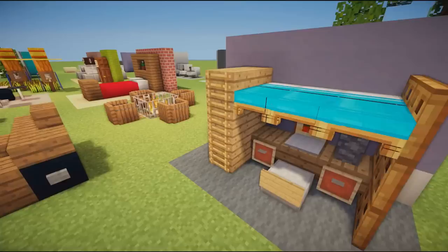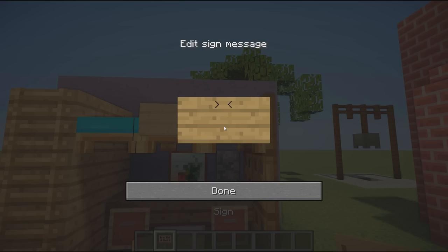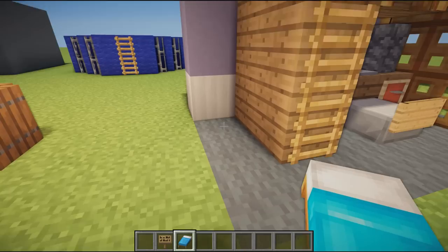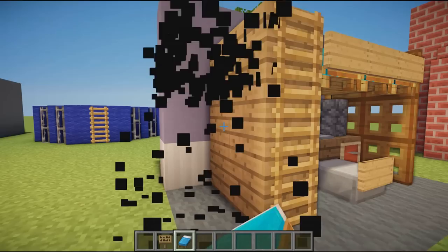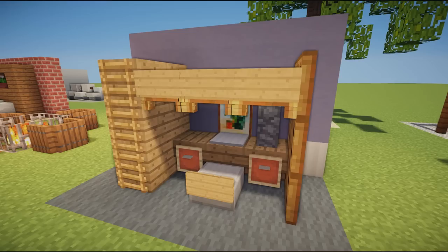Our next design is another one of my favorites — a bunk bed with a little office area underneath. I actually used to have a bed like this as a kid. You could place signs along the side for safety. It uses floating beds stacked on top of each other, and then the computer design I showed you earlier is integrated on a desk underneath — a great combined build.